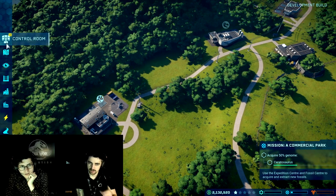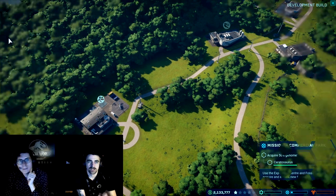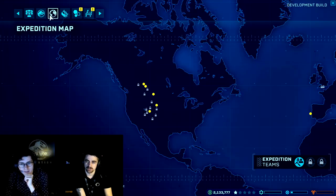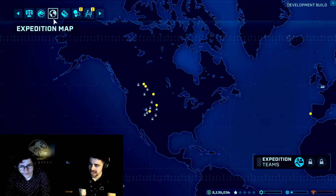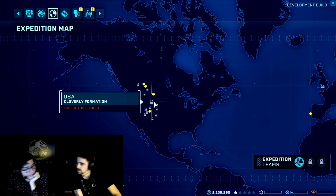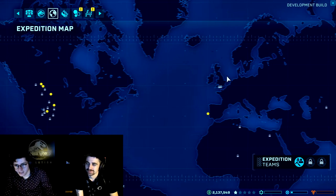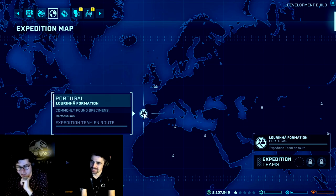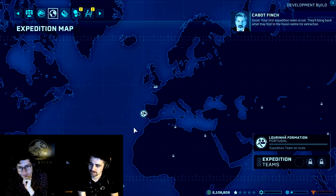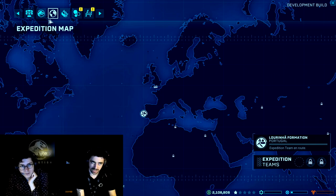The expedition map shows all the dig sites you've got access to at the moment. If you mouse over them you'll see different fossils that can be found in each. I would recommend going to Europe for a Ceratosaurus — possibly Portugal. The UK sites are locked off at the moment but they get unlocked as you progress. Your helicopter has taken off from your expedition center and they will head off, perform an expedition, and return once they've got some fossils.